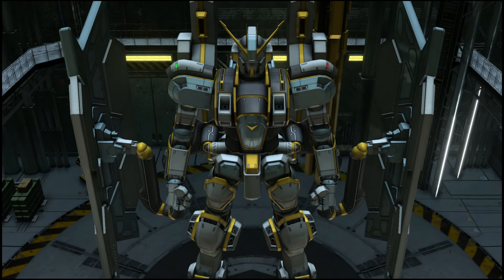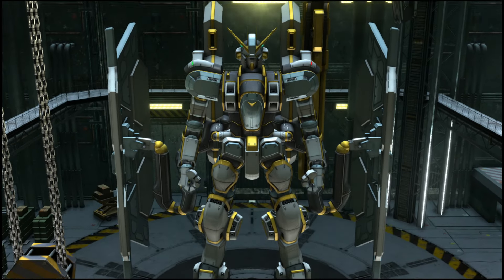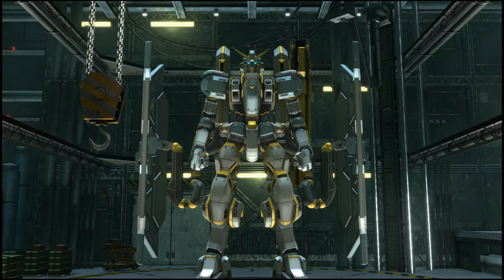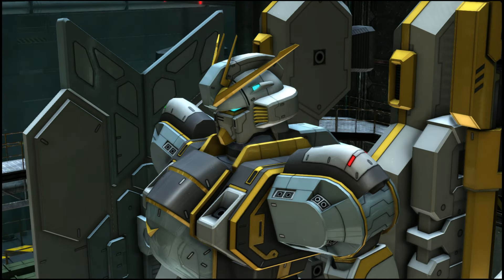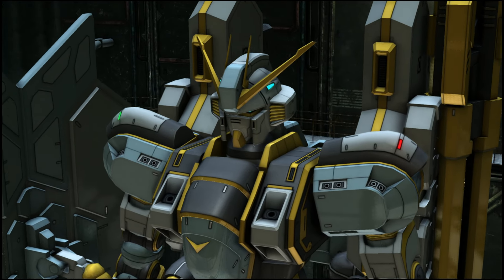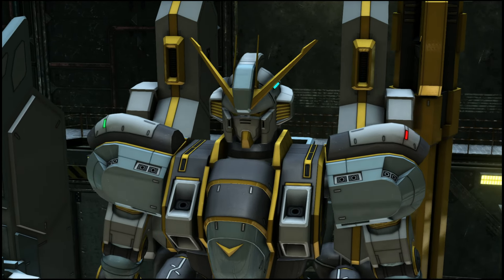Hey everybody, what's going on! In this moveset preview we'll be looking at the four-star Atlas BC TB Thunderbolt. It is a four-star raid starting at 600, sorting ground in space, and it looks pretty dope.